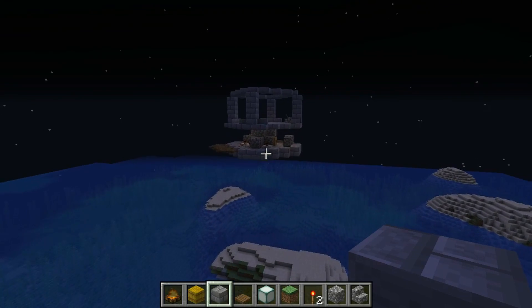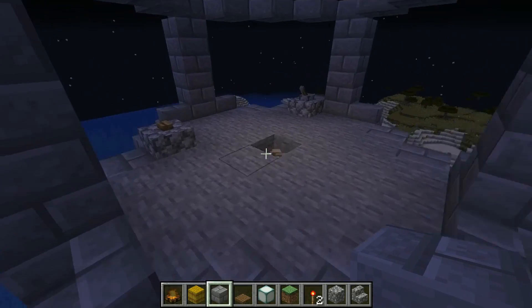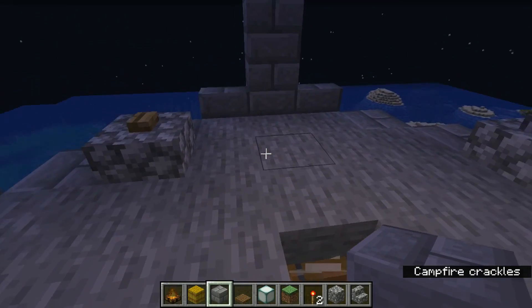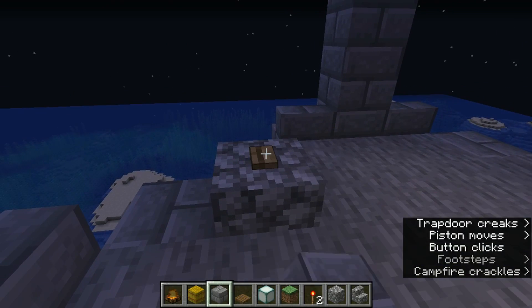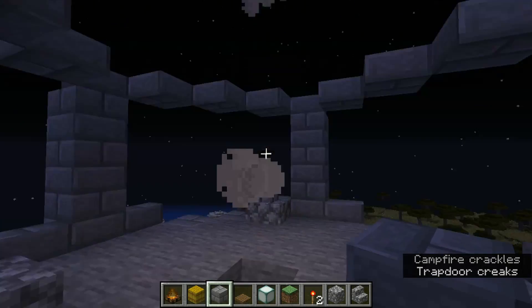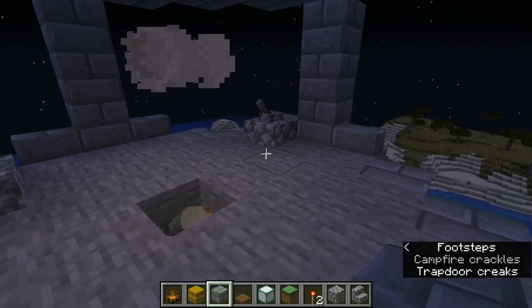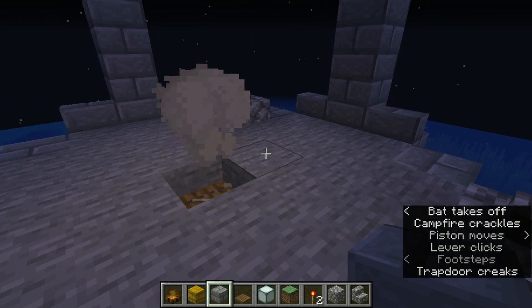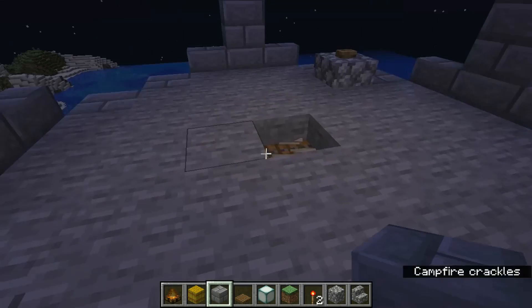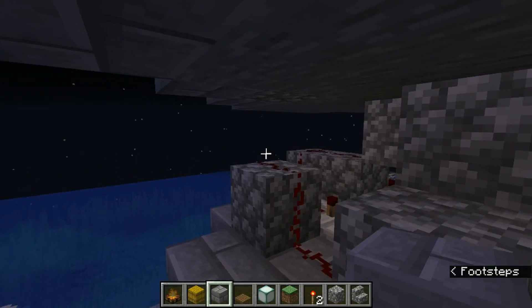Over here I made another mock-up of the roof, and this one's a little more complex but automated. Up here we have a hole on the floor with a trapdoor and half slabs so that nothing is spawning up here. You press the button and that activates the redstone underneath, which then produces puffs of smoke. It's just going to keep on producing those puffs of smoke until I come over here and reset the system. I just wait for a moment and then flip it back off, and it's all reset.